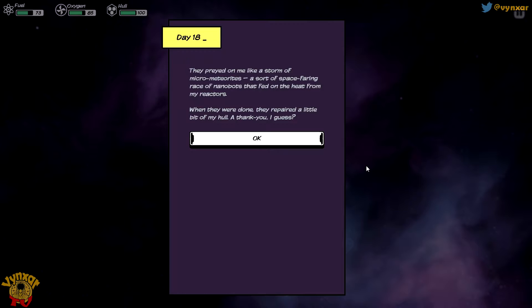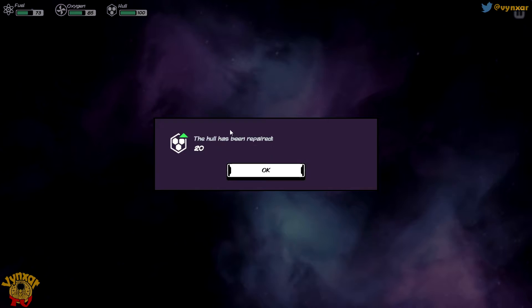Some sort of space-faring rays of nanobots preyed on me like a storm of micrometeorites - they fed on the heat from my reactors. When they were done, they repaired a little bit of my hull. Thank you, I guess. It was pretty cool - useless right now, but pretty cool.